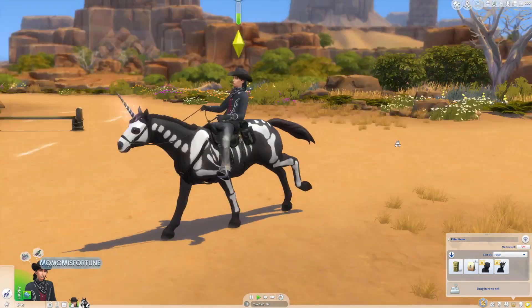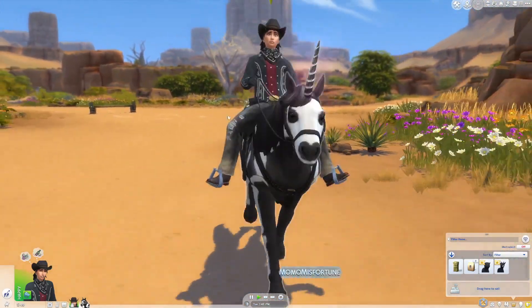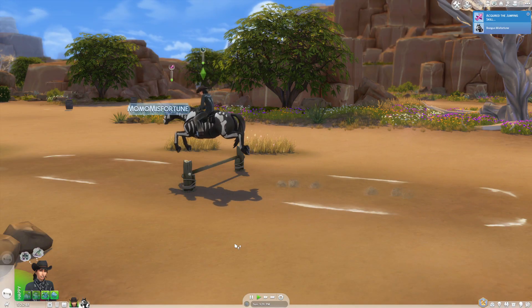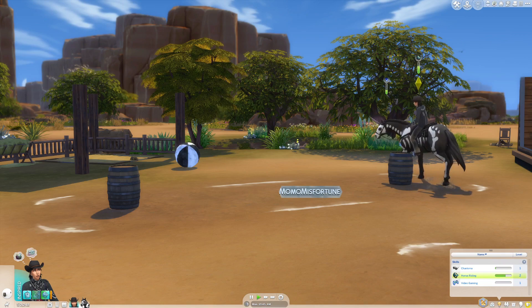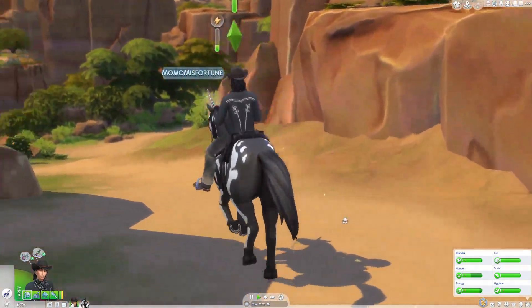Back to the horses — we got a brand new horse riding skill. When you're first starting out riding, your sim isn't too comfortable while galloping along, but as you gain your skill, the more comfortable you look while riding. Your horse also has different skills it will gain based on the different activities there are for them to do: jumping, barrel racing, and overall endurance from going on long rides.